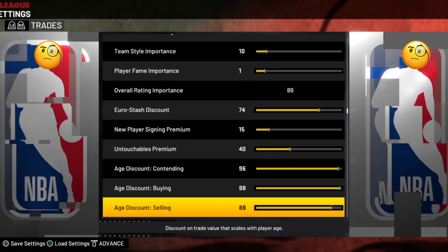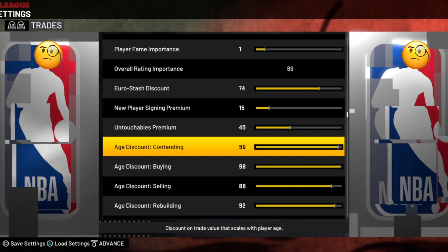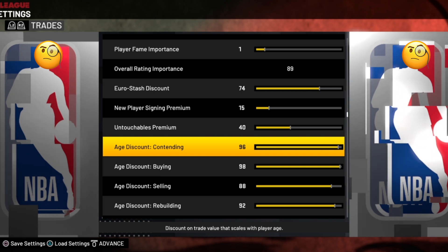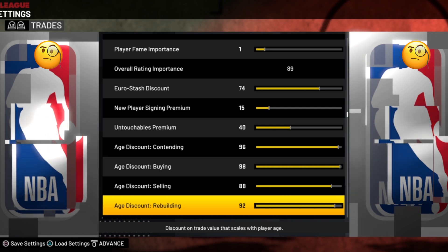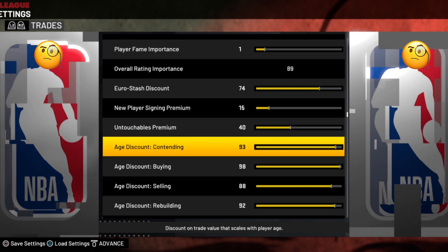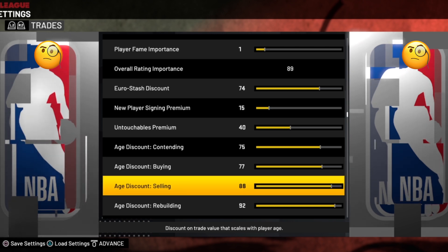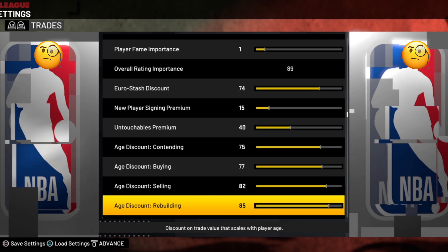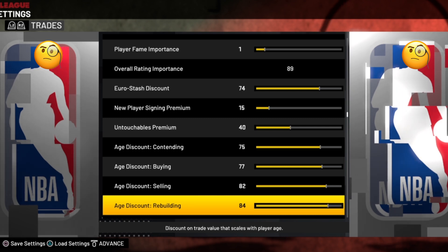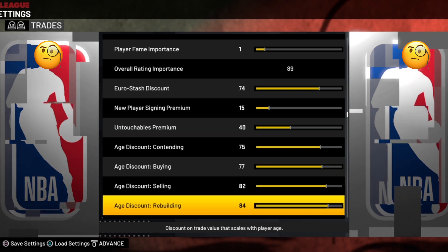Now we've got age discounts. The basic idea: contending teams care more about what a player can do right now, while rebuilding teams look for younger assets to build for the future. These should be at 75 for contending, 77 for buying, 82 for selling, and 84 for rebuilding. We brought them down from default because the game was putting too much value on youth in the trade market.